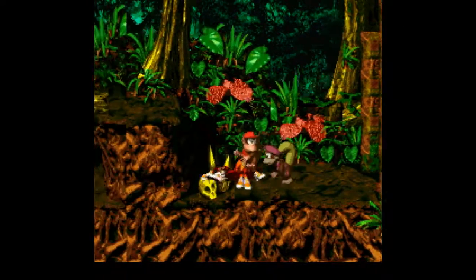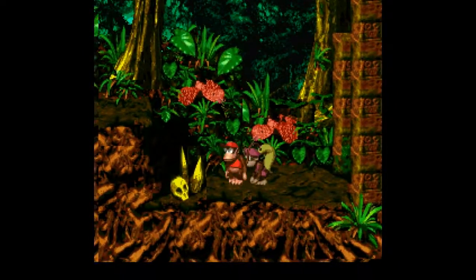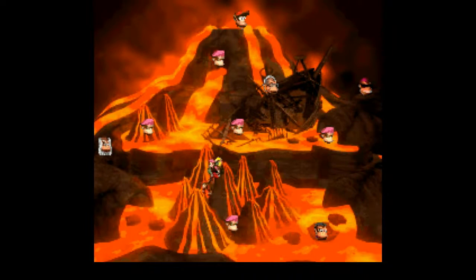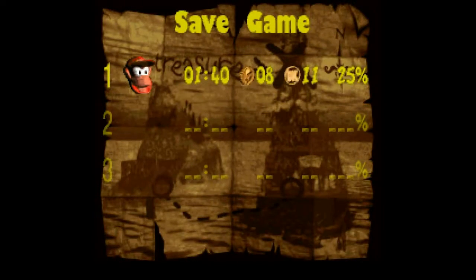What happens if I jump on this thing? He just falls off the screen — that seems more normal. Alright, anyways. That'll be all for this time. We've beaten all of the levels of World 2, and we'll be heading on to starting World 3. See you guys then. Bye.